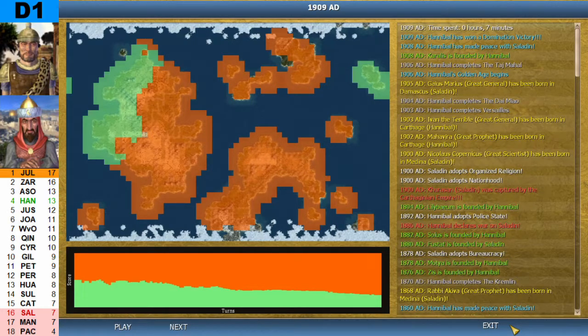However, he did declare two wars. The city capture numbers were nil-nil and one-nil. So in total, he only captured one city off of Saladin. Let's go take a look at the graphs and stats.